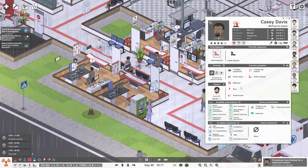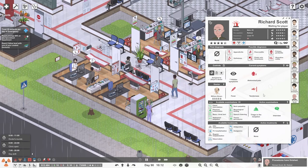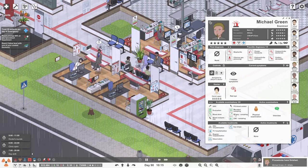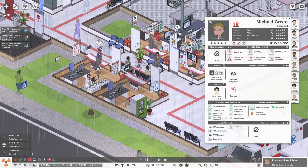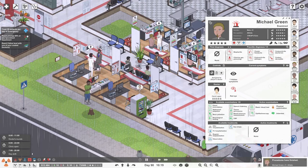Ankle fracture - so he does need a leg cast. Let's do it then. Need to do a vision test - I haven't done a vision test on someone appropriately before. Ophthalmoscope here, he might have a foreign body in his eye.